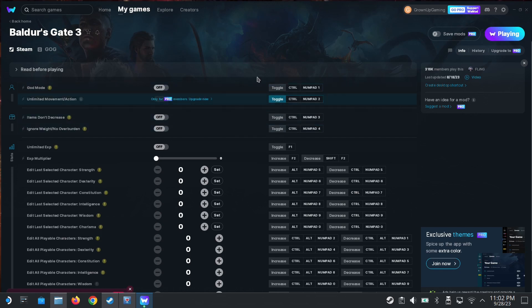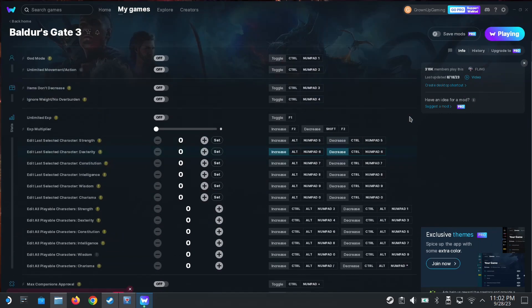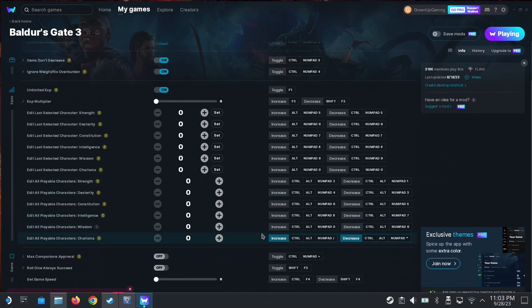I don't have a pro membership, but you can still press these toggle buttons. I'm going to press Control + Numpad 1. I'm toggling the cheats. Let's toggle them all on. Numpad 4 — unlimited EXP. F1. And then increase these — Control + Alt. I'm moving values, adding stuff.